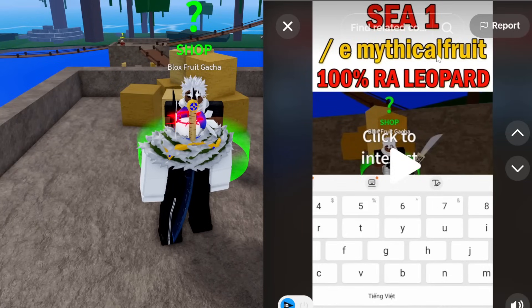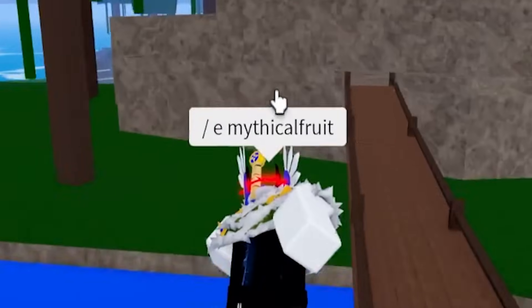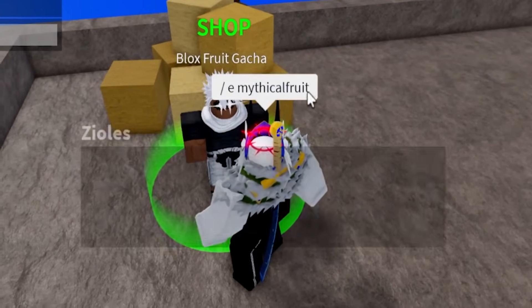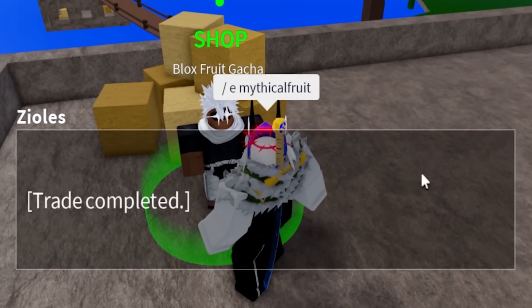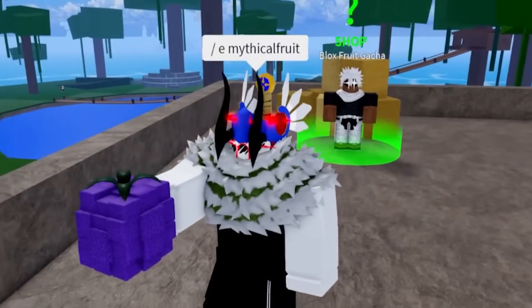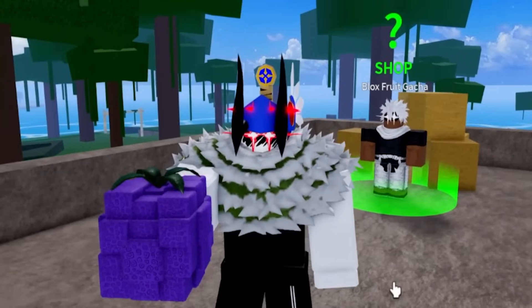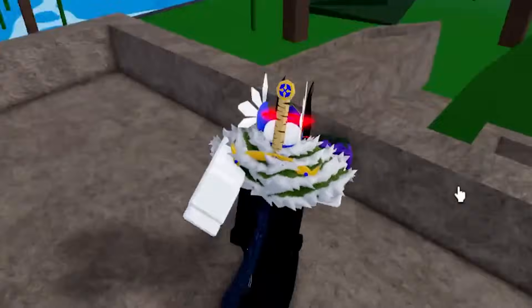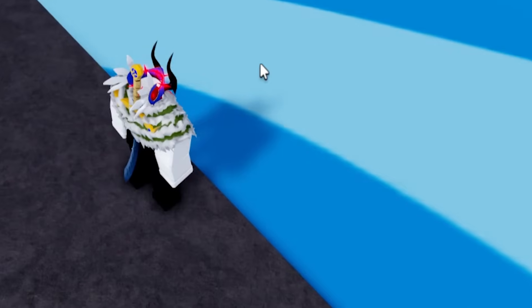All we have to type is slash E mythical fruit. Let's go and type that in. And now we roll fruits. Maybe I have to redo it. Slash E mythical fruit — okay, and now we were supposed to get a leopard fruit. So let's go and buy it and get a fruit. This glitch is not working. I did not get a leopard, and I'm going to throw this one in the sea so all the shark users can eat it. On to the second one.